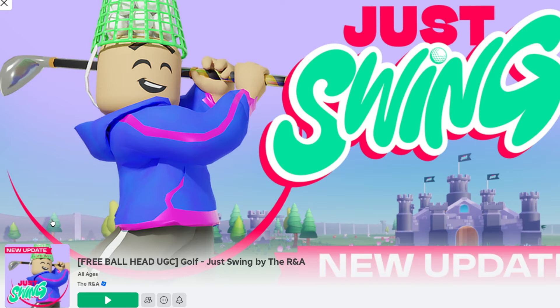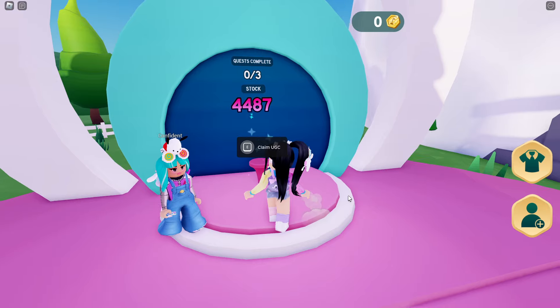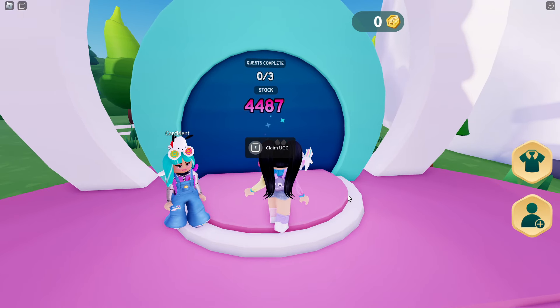To get started, head over and join the game Golf Just Swing by the RNA — I'll have a link for this game in the description. Once you join the game, head over to the UGC area and you'll see there's over 4,400 available still to claim.